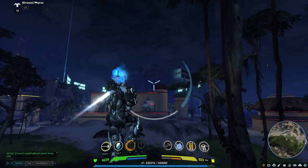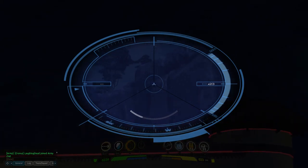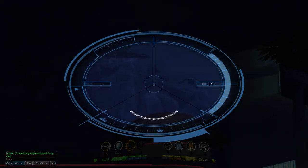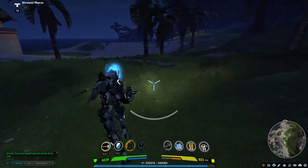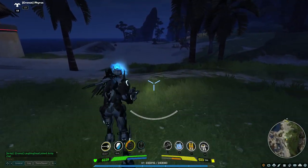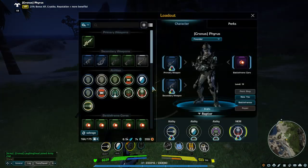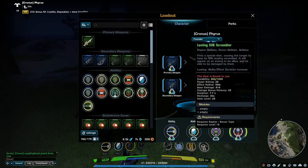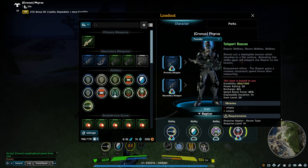Down in Sunken Harbor, that hill on the right has a lot of quests on top of it and can be a pain to climb. If you've ever quested out here, you understand. Those are the three basic abilities: Powerfield, Sin Scrambler, and Teleport Beacon.